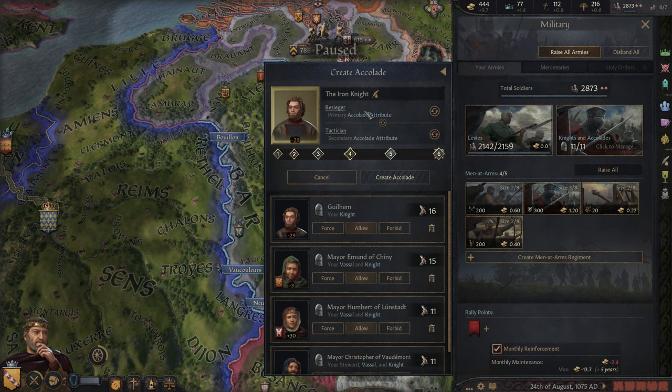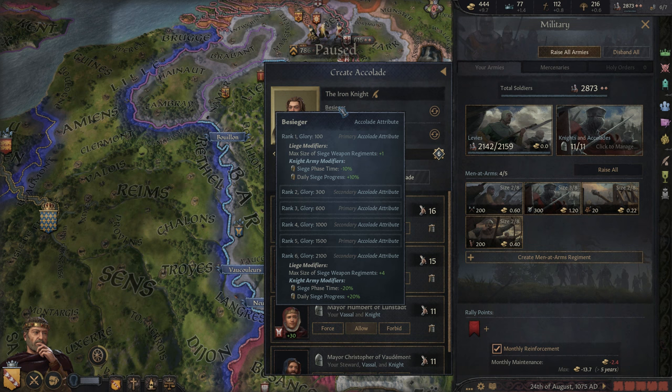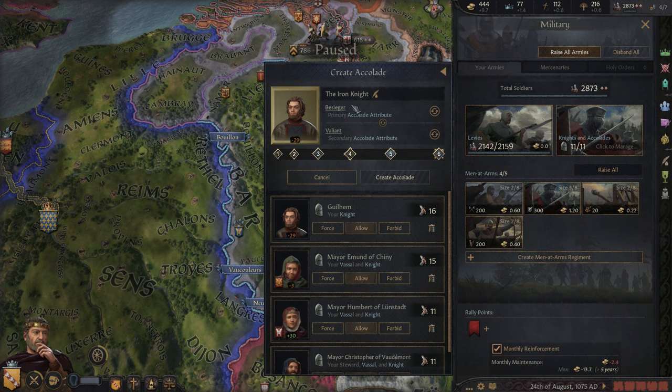The next thing we need to do is get this Accolade created with Gilem. Last episode I asked you guys which of these traits we should get and I saw all of them basically. All three of the main ones — Besieger, Tactician, or Valiant — would be good choices. I think we're going to go with Valiant for the secondary and leave Besieger for the first one. Sieges take a long time in the game and the majority of wars is often you doing the sieges, so I think this is pretty much always useful.